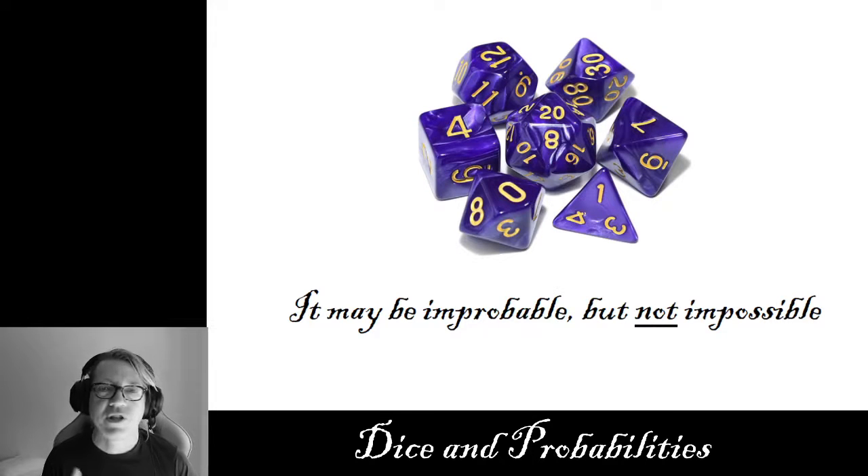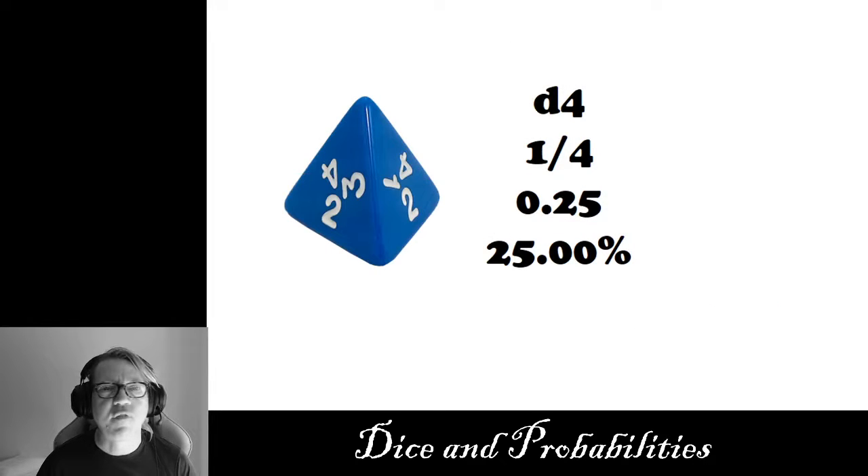I'm going to go through each of the dice and talk about them. I wrote this in three different notations because some people like to think in fractions, some in decimals, and some in percentages. The D4 die is a 25% chance of any single number coming up — you have four sides, one through four, so one out of four is 25%, or one quarter, or 0.25. When we're looking at a D6 die, the most common die in all games including Craps, Monopoly, Clue, and Yahtzee, it's a one-sixth chance or 16.6% chance of a single number coming up.